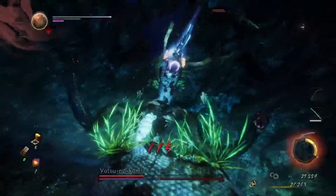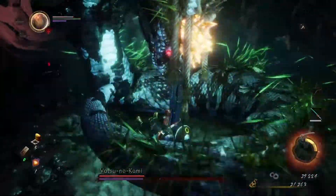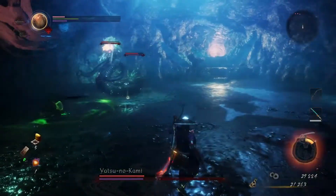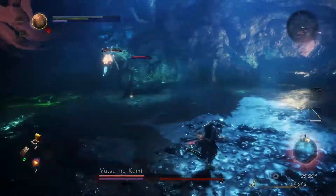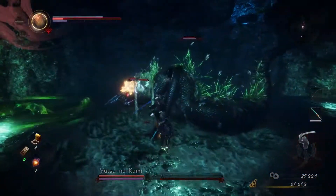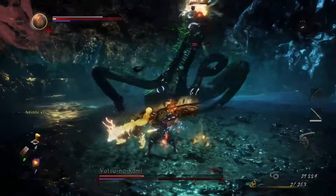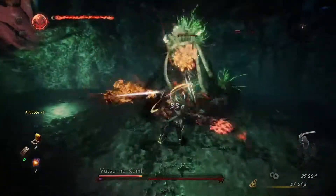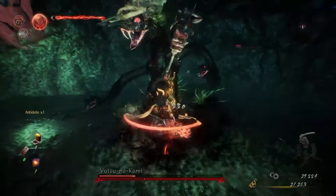Some quick tips for this boss: use the Ippondatera Socor and the Enki Socor, as this will allow you to attack the crystal on his head even with his head in the air. The safest ways to deal damage are staying at about mid to long range, waiting for him to shove his snake arms into the ground or start sliding across the ground, which both create large windows to deal damage.